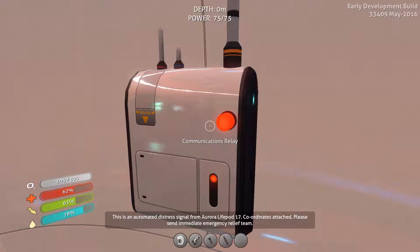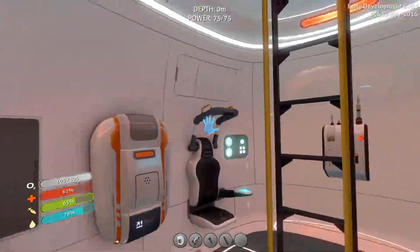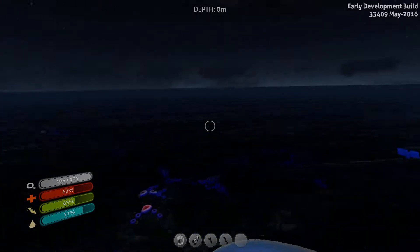We need fiber mesh and we need lead. Here we are with our thermal blade — that heats up bubbles and everything. We actually unlocked the dive reel, the rebreather, and fiber mesh just by collecting this.